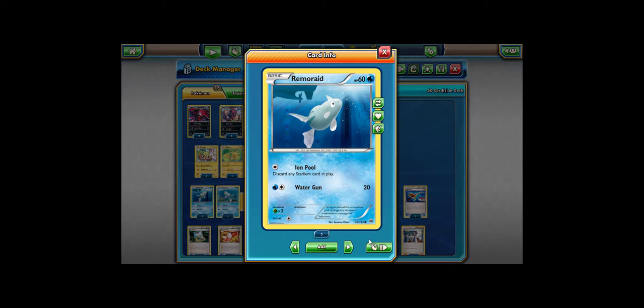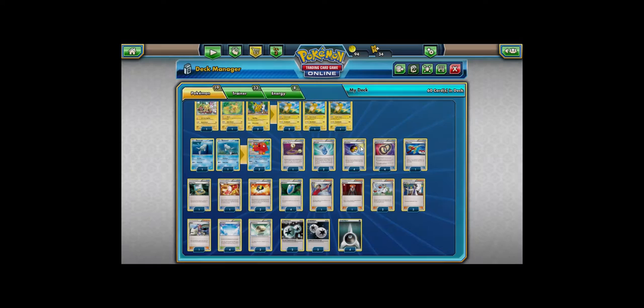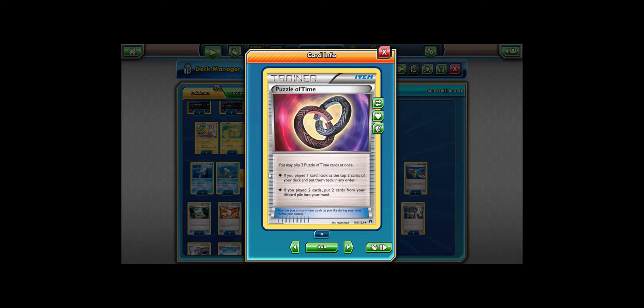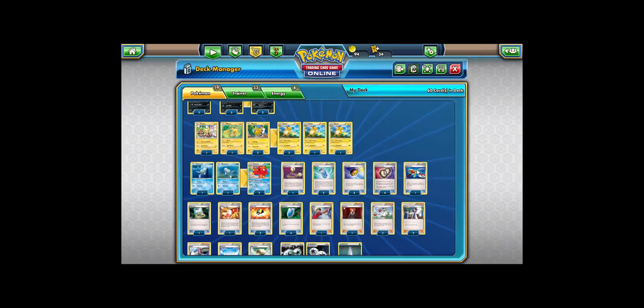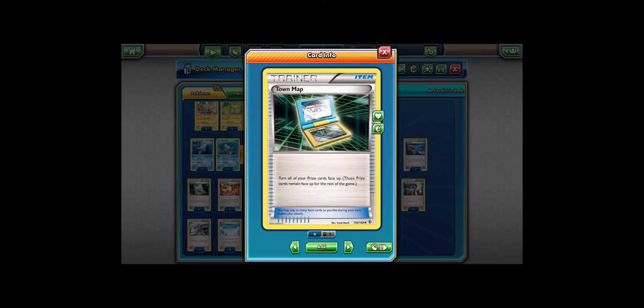Next up: 1 of each Remoraid and 2 Octillery for draw support and extra damage. 1 Escape Rope if you're stuck. 2 Evo Soda — it works well with decks that need a lot of evolutions, and this deck certainly has a lot. 4 Level Balls because pretty much everything in this deck is under 90 HP except for Zoroark and Yveltal. 4 Puzzle of Time, which helps in lots of situations — put cards from your discard pile into your hand or look at the top 3 cards of your deck. 1 Super Rod to shuffle Pokémon back in if a lot have been knocked out or Skyfield's been discarded. 1 Town Map to look at the prizes. 1 Trainer's Mail for acceleration.